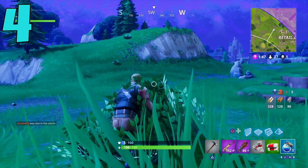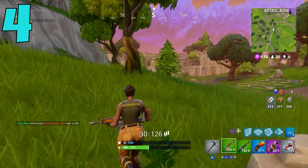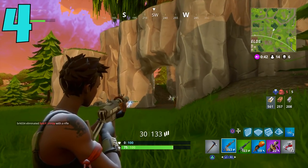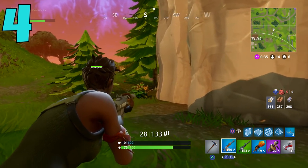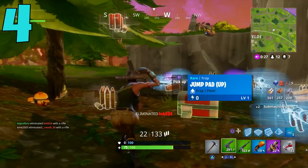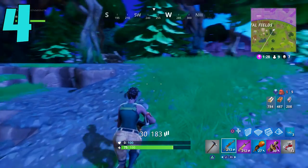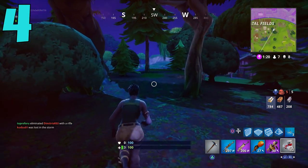Coming in at number four, we have the Burst Assault Rifle — specifically the rare version. I almost didn't put this on the list because I previously talked about five guns you should never use, and the common and uncommon burst AR really aren't that good. But the rare version has something special about it. The common does 109.7 damage per second, while the blue rare version does 122 DPS — not a massive increase, but just enough to make it really effective.